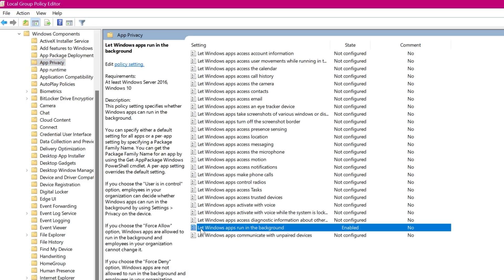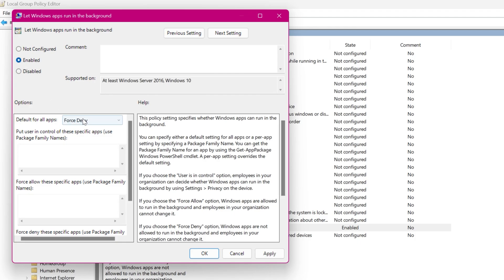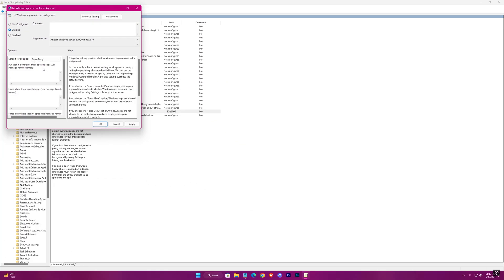Go to App Privacy. Right-click on the relevant entry and hit Edit. This might be disabled — you have to enable it and select Force Deny. That's it. Exit it.